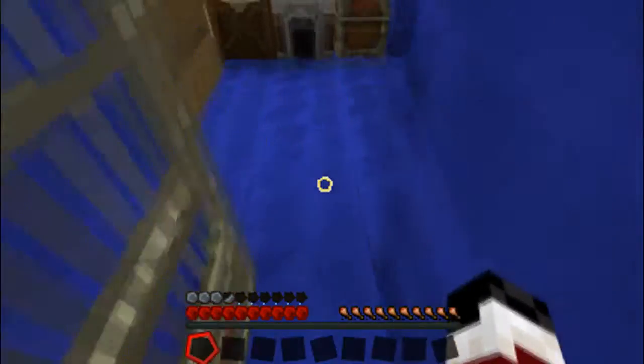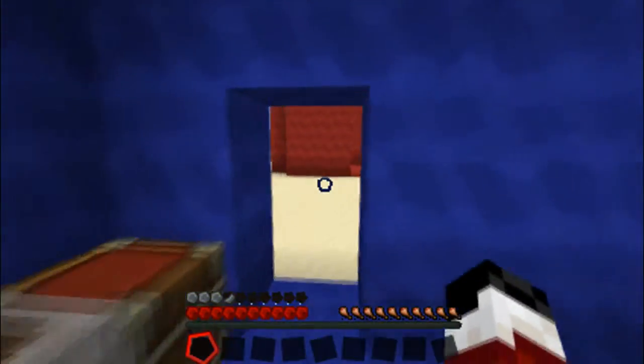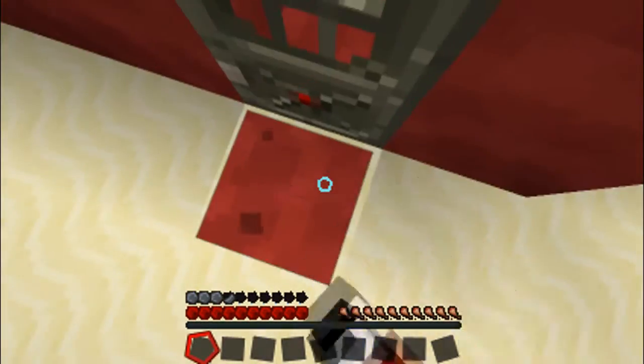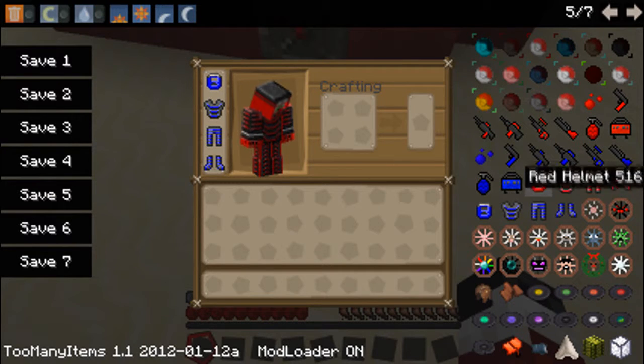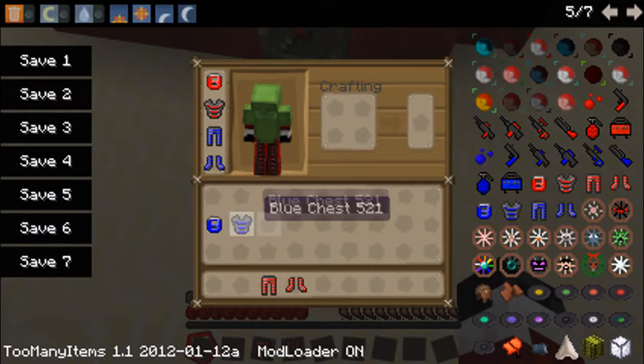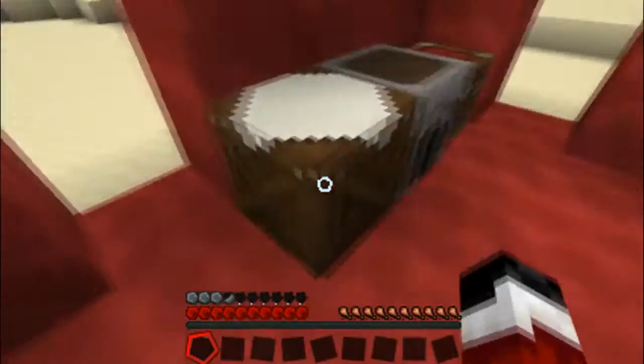As I step on the blue pressure plate with the blue team's armor on, it opens these doors for me. Then if I go over here, because I have the blue team's armor on, no matter what I do I cannot get on there. If we switch this around - I know it's green armor but it's red basically.